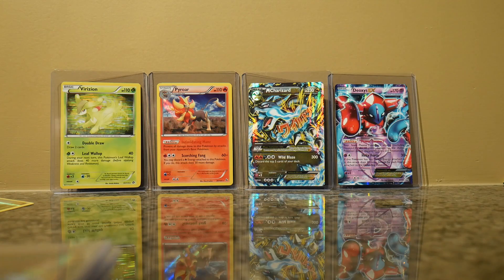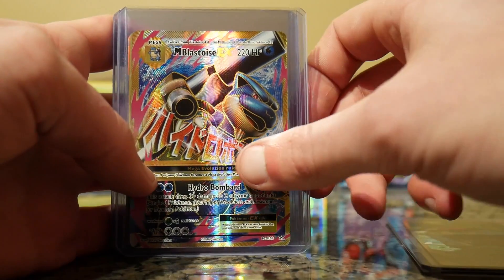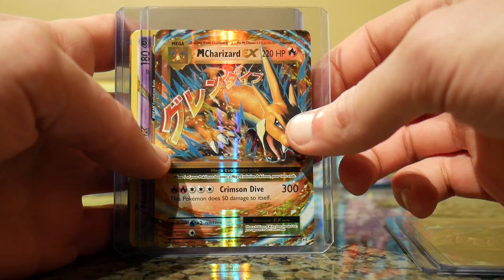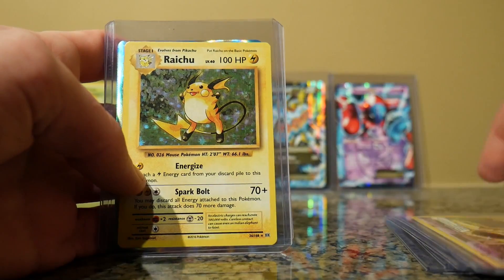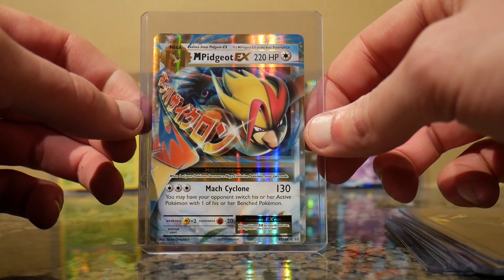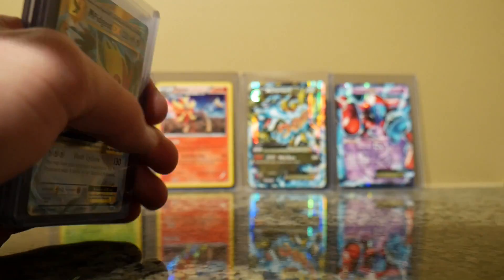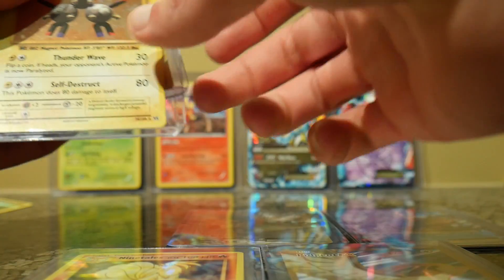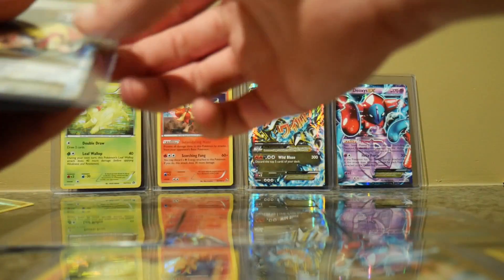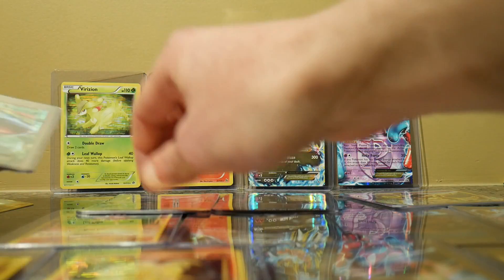In conclusion: we had the Venusaur EX, Mega Blastoise EX, Mega Charizard EX, Nidoking BREAK, a Holographic Raichu, and a Mega Pidgeot EX. I think the second half was even better than the first half. There's your Mega Blastoise EX Full Art, Dragonite EX, Pidgeot EX, the Ninetales Holographic, Magneton, Hitmonchan, Mega Pidgeot EX, the Raichu, the Nidoking, the Mega Charizard, the Mega Blastoise, and the Mega Venusaur. I am happy with that.